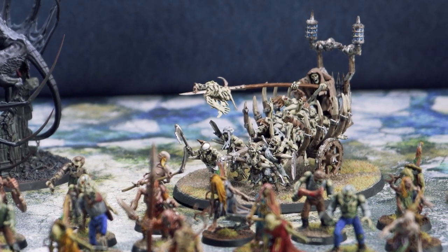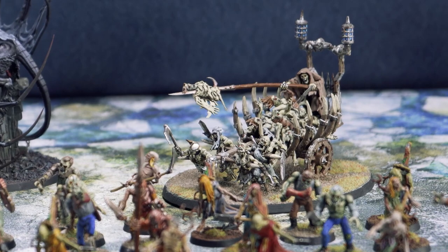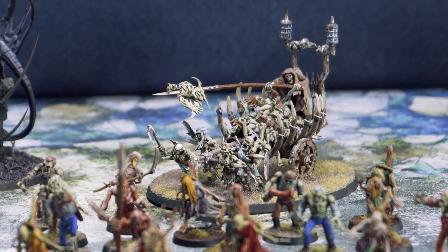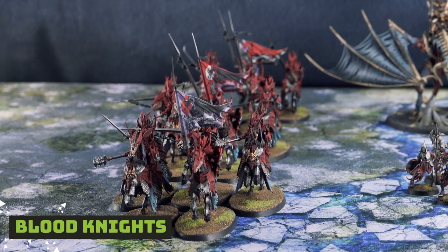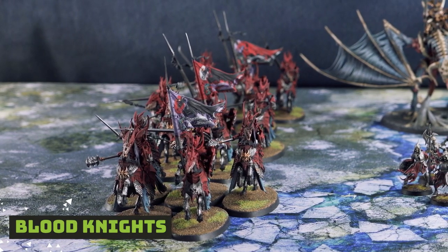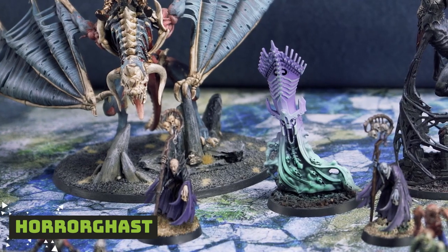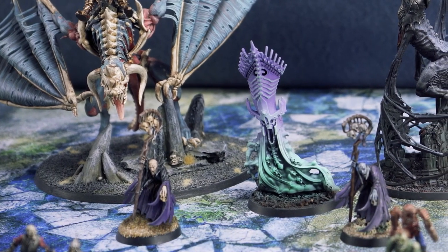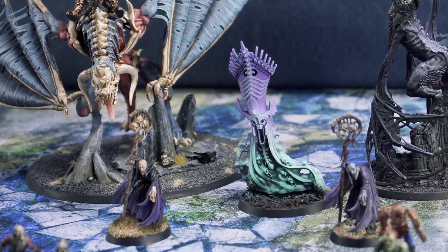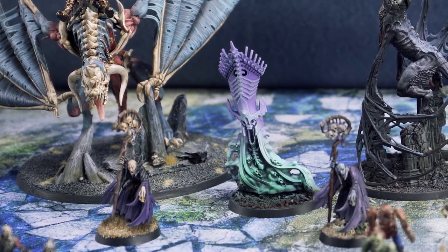We have a Corpse Cart with Unholy Loads — trying this out for the plus one to cast and to see how relevant it is for all my casters. It can also help the Dead Walker Zombies on one of the flanks. That will be the last part of the Warlord Battalion. In a Bounty Hunters Battalion, we have three units of Blood Knights, none reinforced. And lastly, we have a Hororghast to fill out the rest of our points. I think Hororghast is excellent for Soulblight Gravelords — I'm at 1,990 points.